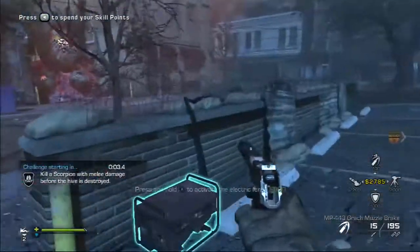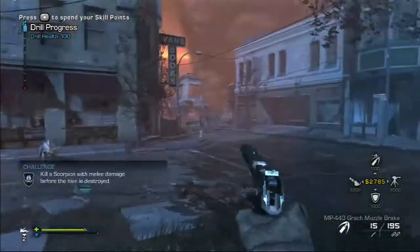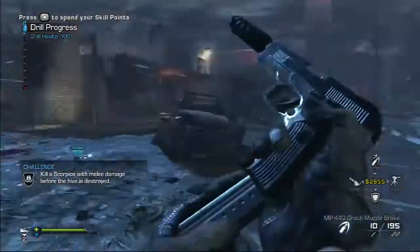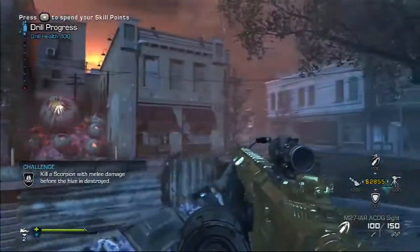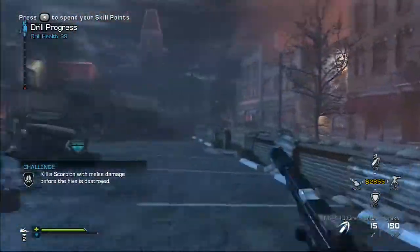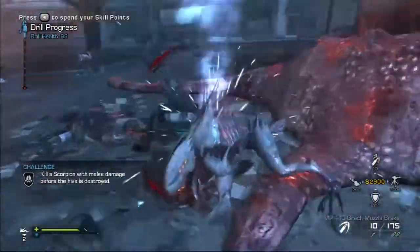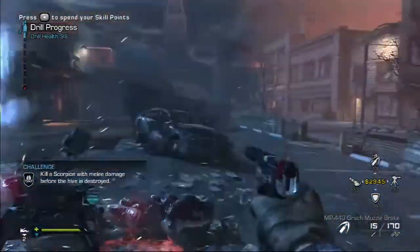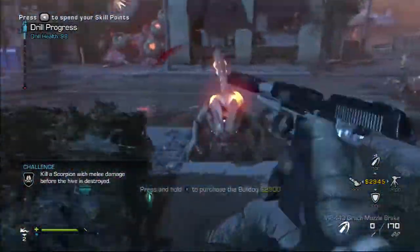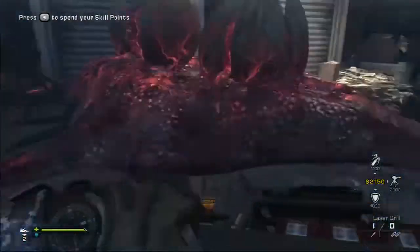One of my favorite challenges: kill a scorpion with melee damage. Even in co-op it's really easy and there's no way your teammates can screw it up for you. You just find a scorpion, shoot it a little bit beforehand, and then knife it to finish it off — all it needs is just a knife to finish it off. You can see a scorpion coming down the wall; I shoot a little, come in for the knife, and that's it. You can knife it a few times — it doesn't even matter.